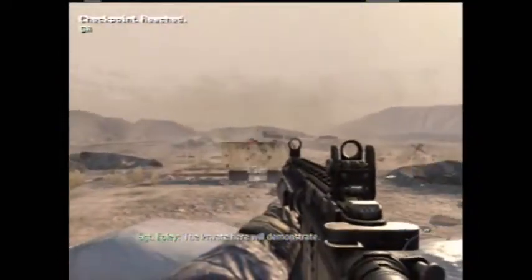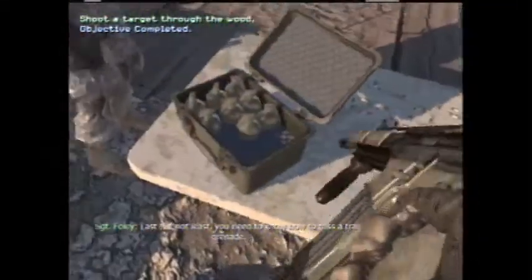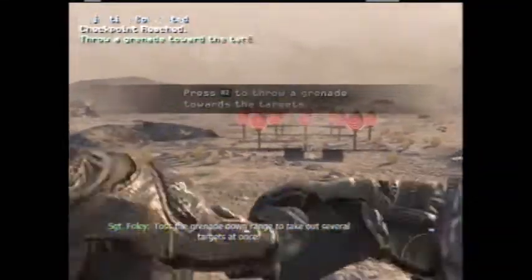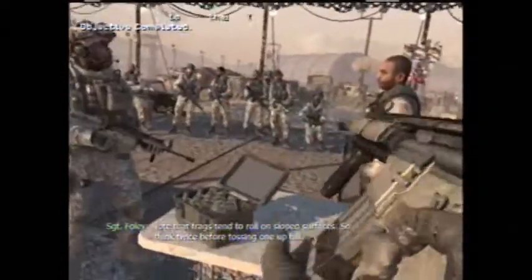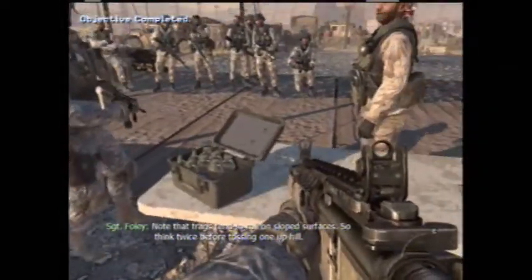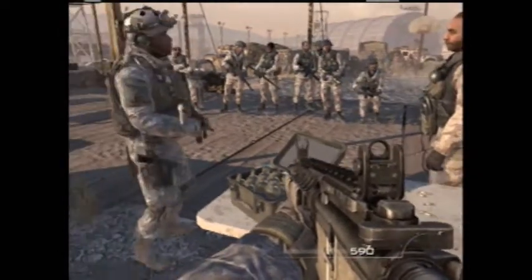The private here will demonstrate. Last but not least, you need to toss a frag grenade. Toss the grenade down the range to take out several targets at once. Note that frags tend to roll on sloped surfaces, so think twice before tossing one uphill.